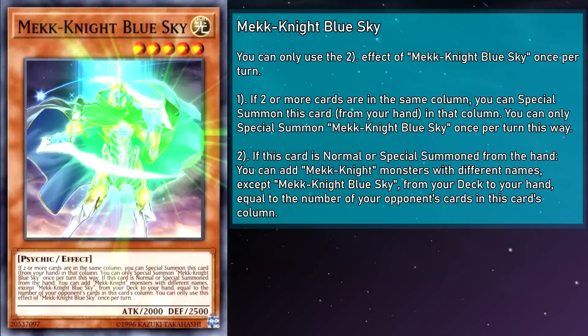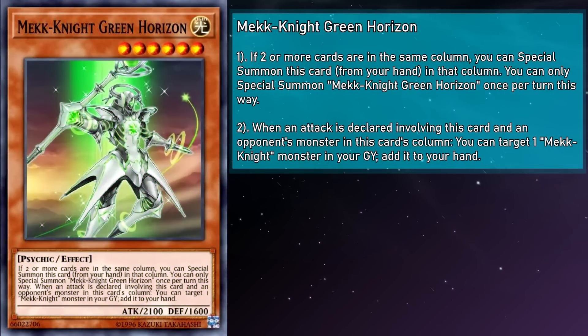Mech Knight Green Horizon is a level 6 monster with 2100 attack and 1600 defense. When an attack is declared involving this card and an opponent's monster in this card's column, you can target a Mech Knight monster in your grave and add it to your hand. The battle doesn't even have to go your way, nor do you have to be the one that declared the attack, meaning you could put your opponent in a situation where you still get some advantage for battling. Its 6-star level is also pretty relevant, as rank 6 monsters are better than they've ever been. On the surface this card seems pretty mid, but in Yu-Gi-Oh you never know how powerful a card can be since new cards that can work with it are always just over the horizon.